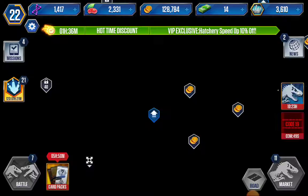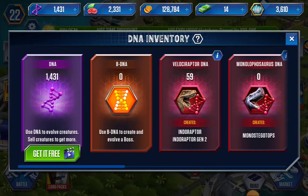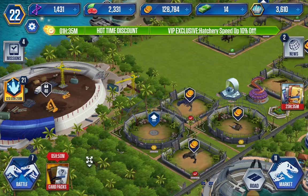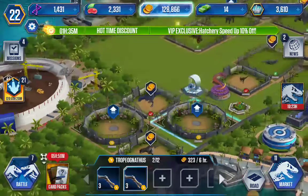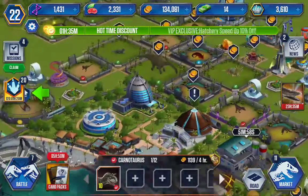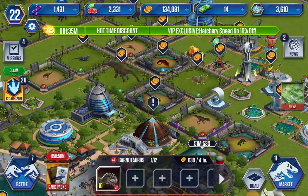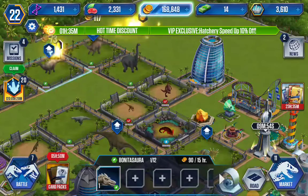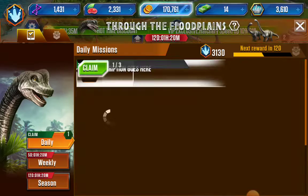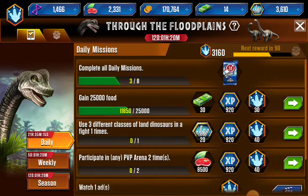Our goal is to get this to 1000 Velociraptor DNA for an Indoraptor — that's gonna take a while. This connector is collected through my revenue tower. 30,000. So I need to claim 14,000 food. 3,000 — that's not enough.